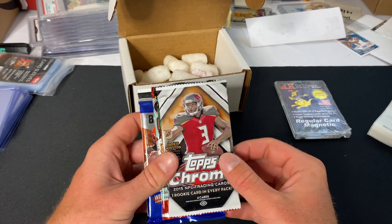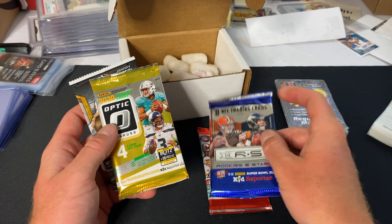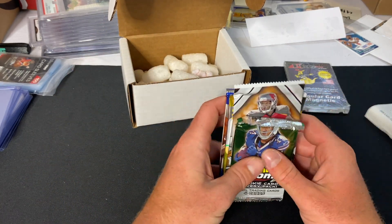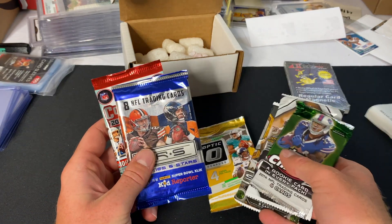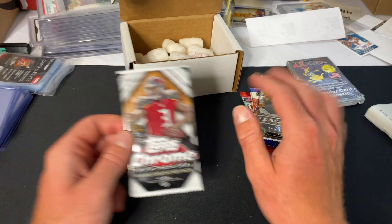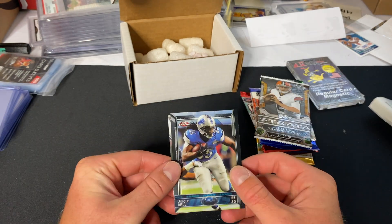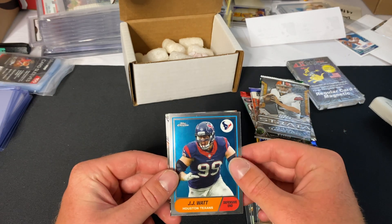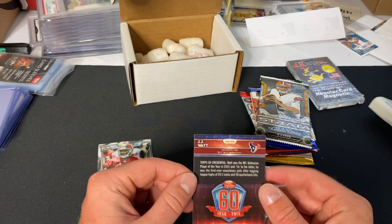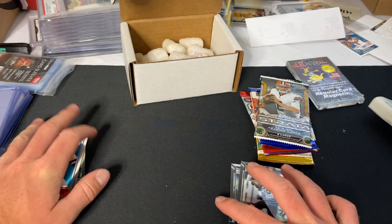Here's the 2015 Chrome — nice. We have 2014 Chrome Mini, Contenders hobby, 2014 Rookies and Stars hobby, 2020 Optic, and 2014 Strata. Overall not the best lineup but not horrible either. Starting with the 2015 Chrome: first card is Jakel Bell, CJ Spiller, JJ Watt Chrome, and Dominique Brown rookie card. JJ Watt is a pretty cool card — two rookie cards overall. We'll put the base cards in a pile.